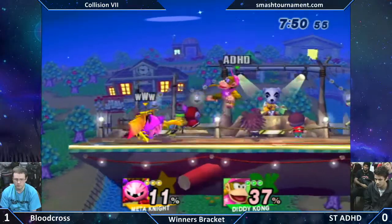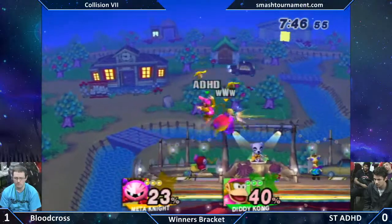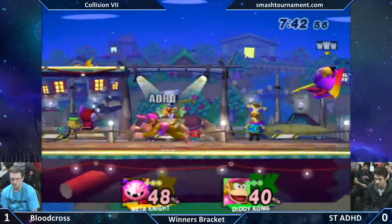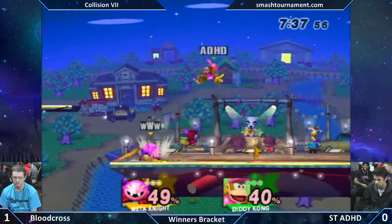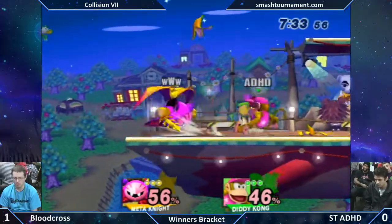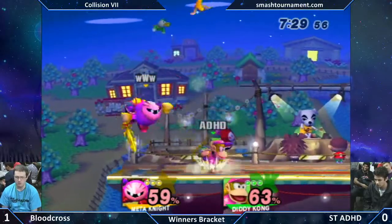I like the patience by Bloodcross — yeah, definitely. Just really looking for ADHC to start getting his wall set up and capitalizing on his attempt to do so. He's got to jump up or leave himself vulnerable in some regard in order to pull his bananas. That was really smooth — he forced him to catch a banana and fully anticipated Bloodcross catching it. That was the best part about it.